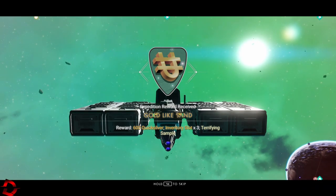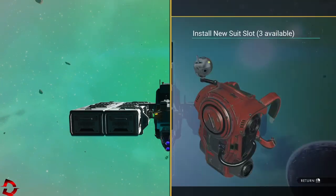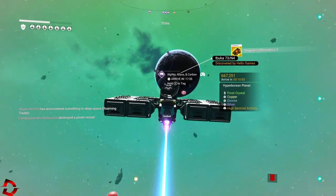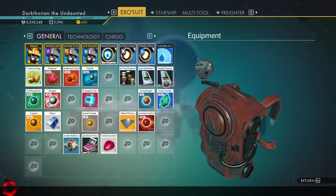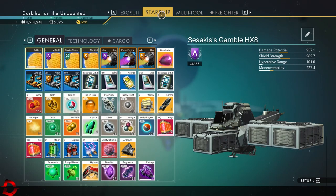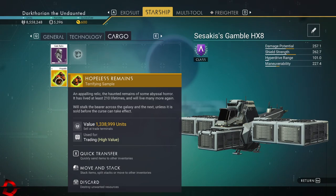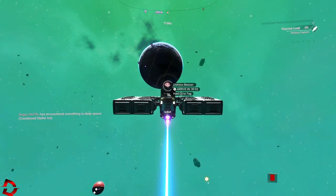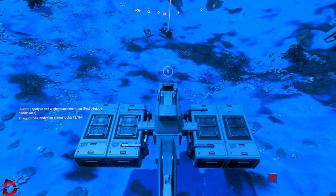600 quicksilver, inventory slots times three, and a terrifying sample - awesome! Very nice quicksilver reward. But what are these Hopeless Remains? Let me check - an appalling relic, the haunted remains of some abyssal horror. It has lived at least 210 lifetimes and will live many more. It will stalk the bearer across the galaxy and the next, unless it's sold before the curse can take effect. That's actually really creepy! I'll keep it for now and head to the distress beacon.